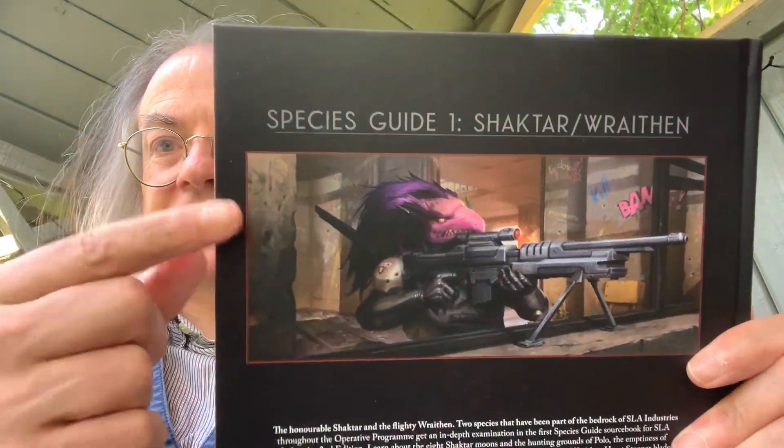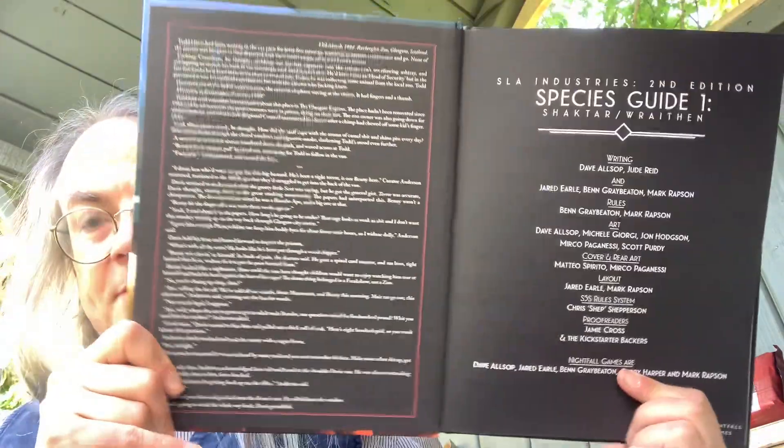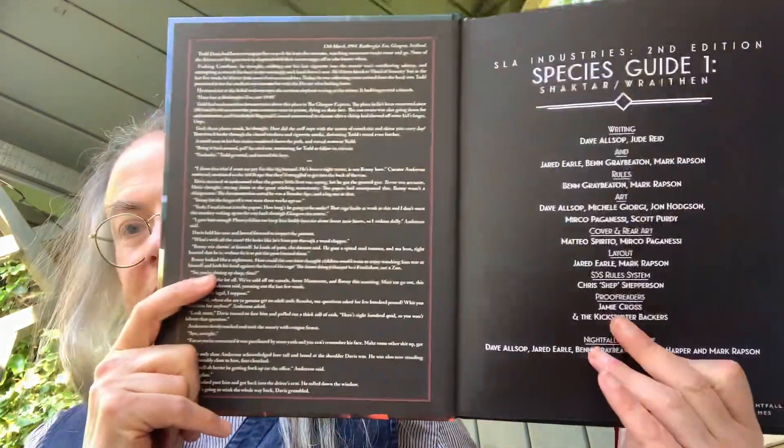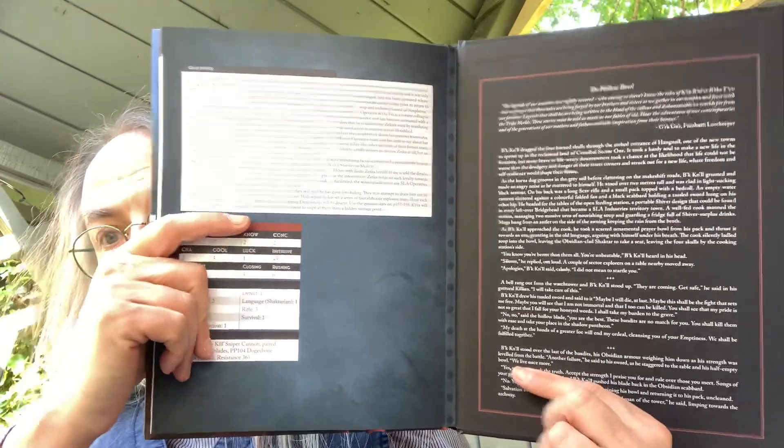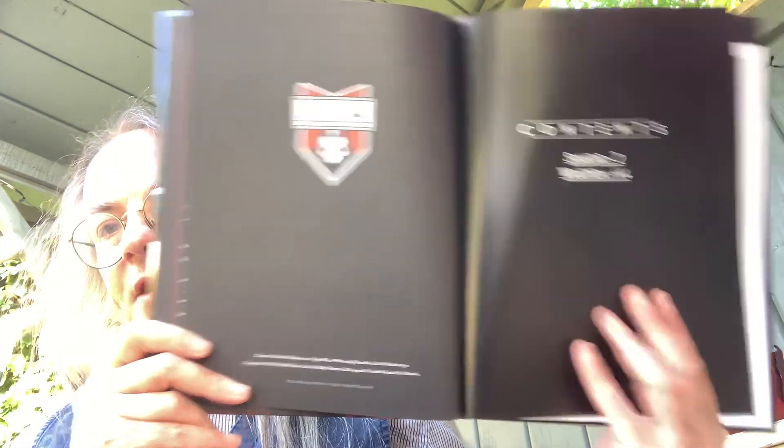There's a good picture on the back — that's a Wraithan — and we have a Shakhtar on the front. Inside, we open with the credits page and a piece of colour fiction at the beginning — a nice use of the inside page, which is often left blank but isn't here. At the end you've also got more colour fiction. The contents page is really kept simple — this page for the Shakhtar, this page for the Wraithan.